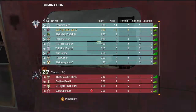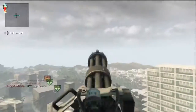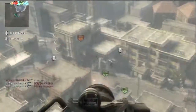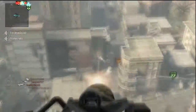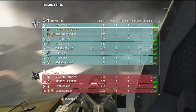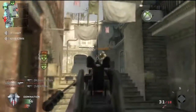Now I've got my Chopper Gun and the Blackbird for my team, so my teammates are going to play really aggressively and push into their spawn to get Blackbirds themselves. That way we have Blackbirds for the rest of the game. The other team is pretty persistent in trying to shoot me down in this chopper. Because the game has been out so long, so many people have Ghost Pro, so it's hard to get kills with the chopper gunner.